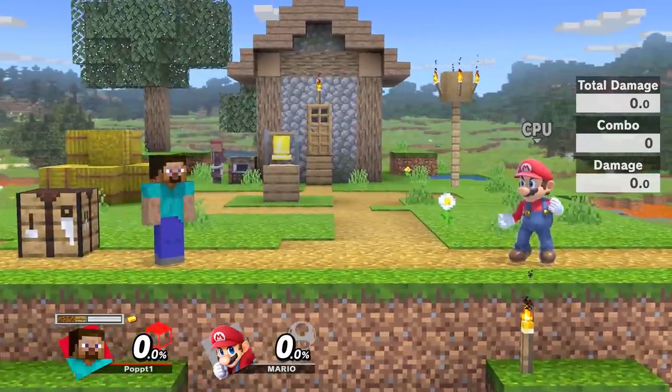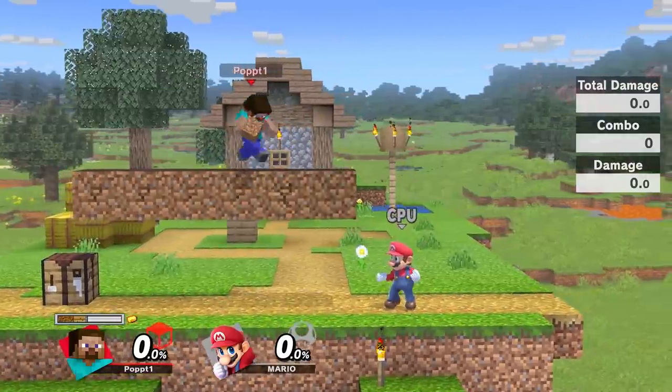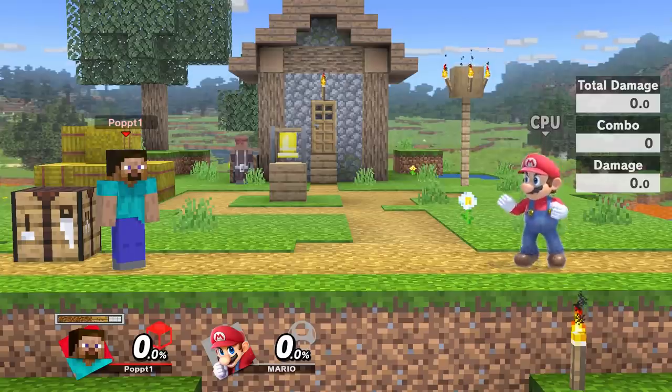When you craft, it's gonna use your best item — so yeah, it uses the diamond there. And when you place blocks, it's gonna use your worst item. See there, it's using the dirt blocks.